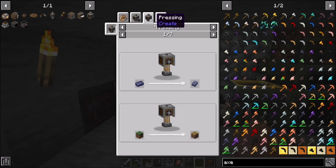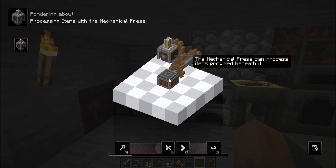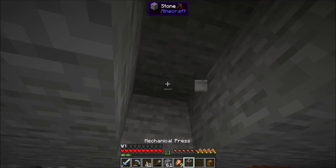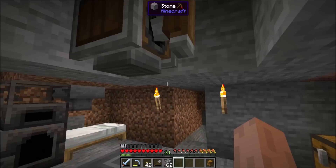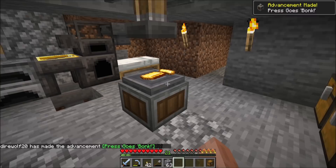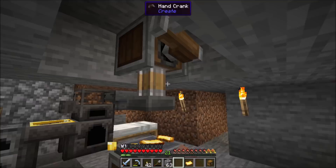This is going to have sequenced assembly recipes, compacting recipes, pressing plates, and automatic packing. Now there's a thing we can put this on - the depot under the press, that's what I'm looking for. The depot. Let's get a depot. Do you go right over it or do you go one block above? I feel like it's one block above. And then can I put the hand crank directly on it? I think I can. Sweet. Now - gold. We wanted a wrench, so that's going to be three golden sheets. It needs to be stamped three times.